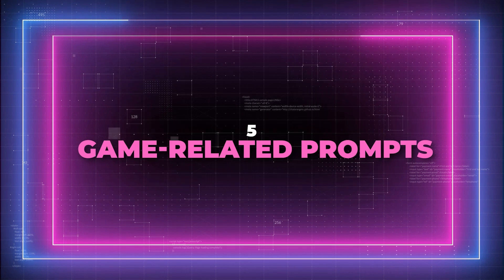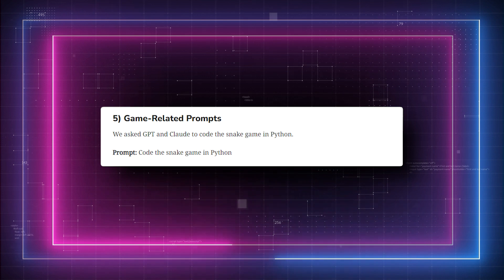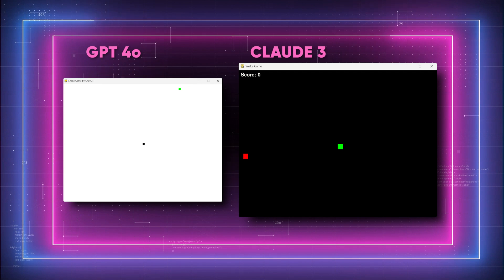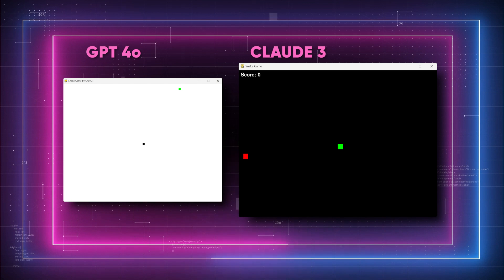Test 5: Game-related prompts. GPT and Claude are asked to code the snake game in Python. Prompt: code the snake game in Python. As you can see, the user interface of the snake game created by Claude is much more appealing than the one created by GPT-4-0. Additionally, Claude's game includes a score counter, which is a feature that GPT-4-0's game lacks. This makes Claude's version not only visually more attractive, but also more functional in terms of gameplay.